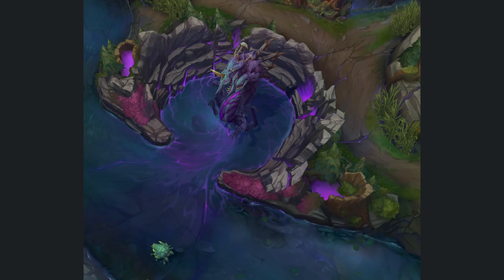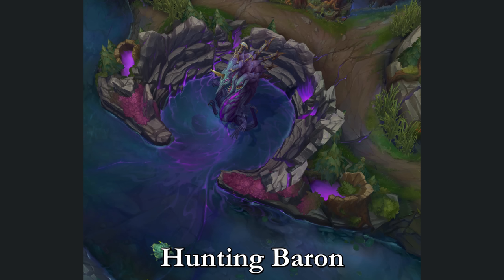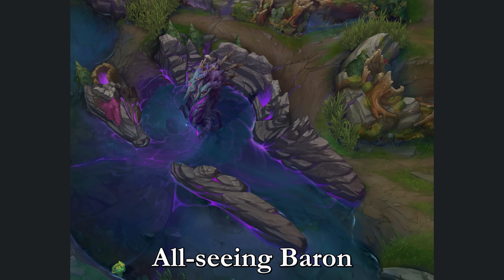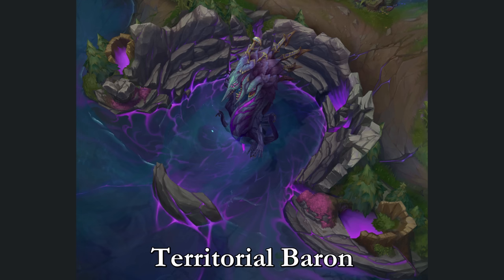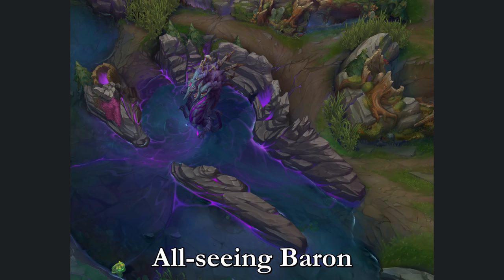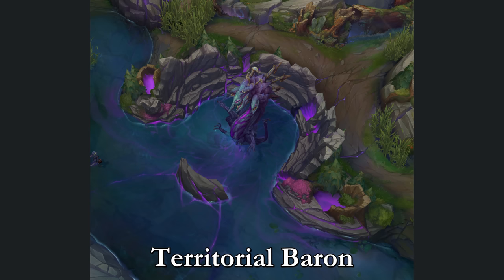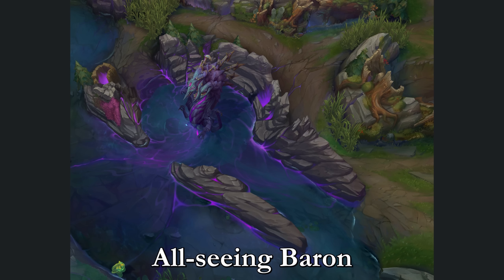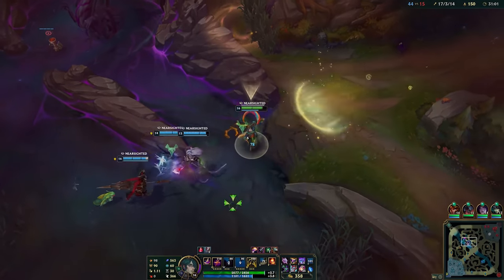Now it's time for Baron Nashor. He also has huge changes — not only is Baron Nashor getting a visual update, but he can now appear in 3 brand new forms: Territorial Baron, Hunting Baron, and Allseeing Baron. Each form comes with its own terrain changes to the Baron pit. Hunting Baron leaves the pit unchanged, Territorial Baron creates a wall in front of the pit, and Allseeing Baron closes off the front and opens up both sides creating a tunnel. Different Baron forms also have different attacks: Hunting Baron blasts all nearby enemies with lightning from above, Territorial Baron uses his new hands to pull champions towards him, and Allseeing Baron opens a Void Rift that creates a damage-over-time zone within the new tunnel pit. You won't know which Baron spawns until 20 minutes into the game — unlike a dragon, you'll just find out at 20 minutes what Baron is going to spawn.